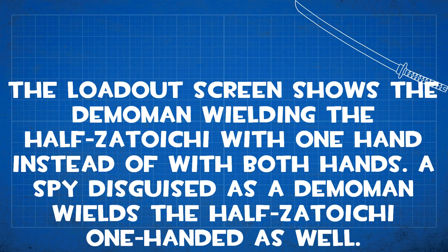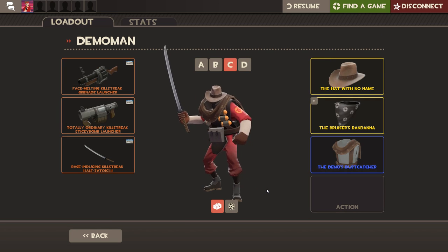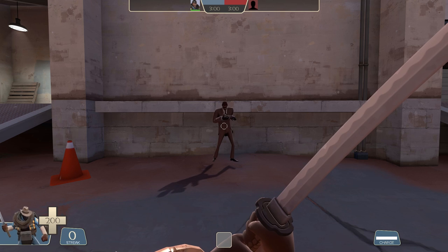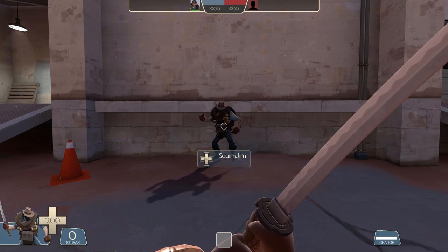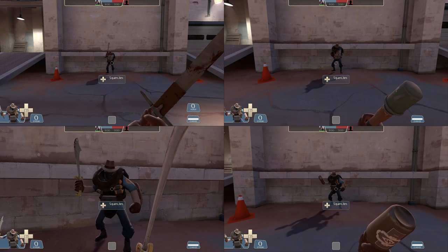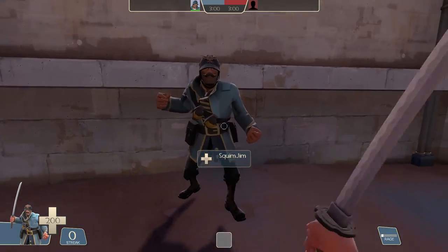The loadout screen shows Demoman wielding the Half-Zatoichi with one hand instead of both hands. In gameplay, Demoman holds it like the Eyelander, but in the loadout menu he holds it like the bottle. A Spy disguised as a Demoman should wield the Half-Zatoichi one-handed as well, but it couldn't actually be made visible on a disguised Spy during recording — it worked with all of Demoman's other melee weapons but not the Half-Zatoichi. It also didn't show up with the Soldier disguise either, so it might just be totally broken.